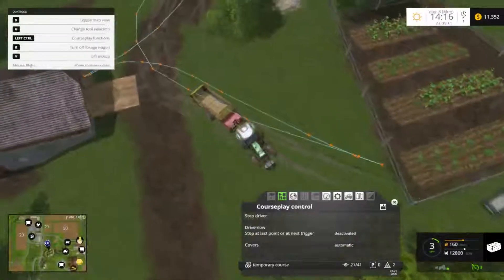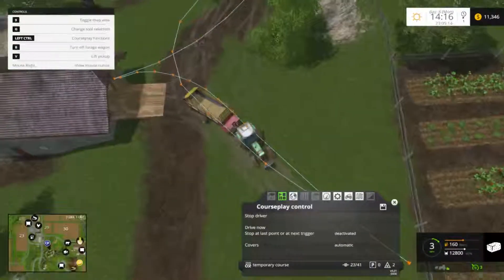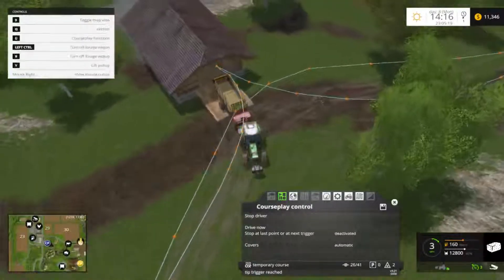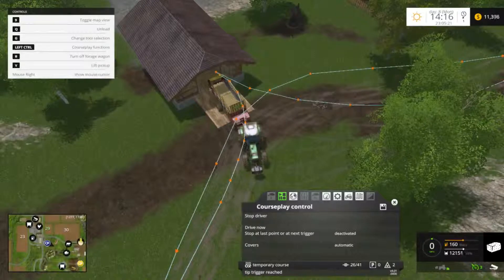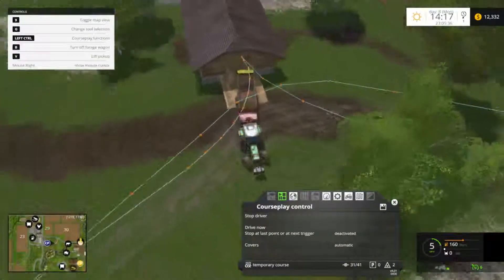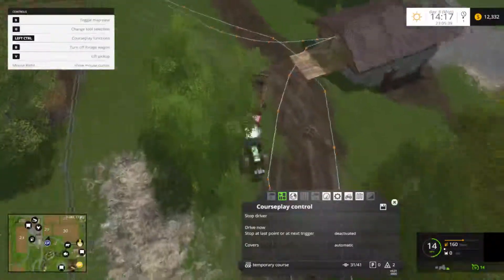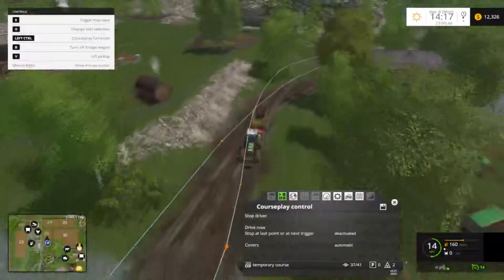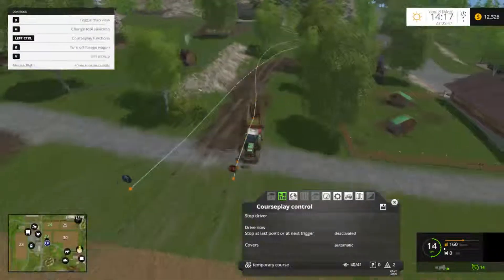Now it's going to start loading. You can see it is moving — the trailer will pull up on course to that tip trigger, and it should start unloading. And there it is. So now when it's finished unloading, the tractor is going to go back into the field, and that tractor's going to make a hard turn to come back to the course that goes back out the road — you can see that happen. And there it is. So that is using course play to sell straw.